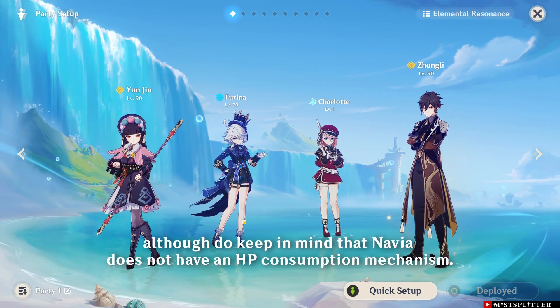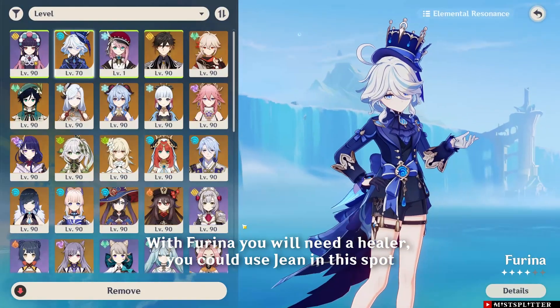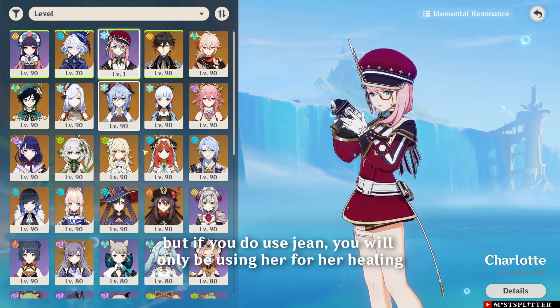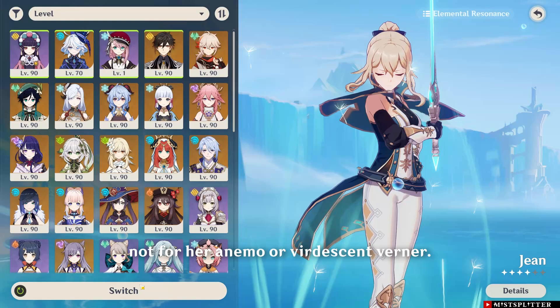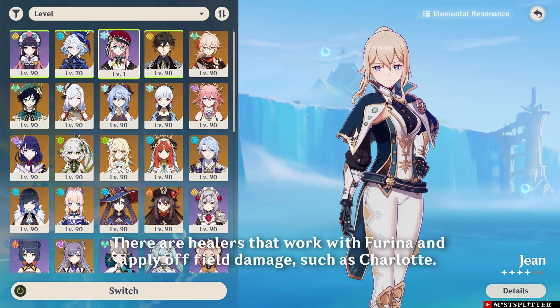Do keep in mind that Navia does not have an HP consumption mechanism. With Furina you will need a healer — you could use Jean in this spot, but if you do use Jean, you will only be using her for her healing, not for her Anemo or Viridescent Venerer. There are healers that work with Furina and apply off-field damage, such as Charlotte.